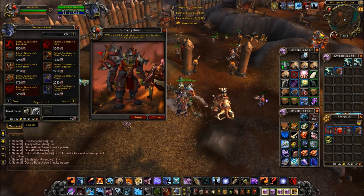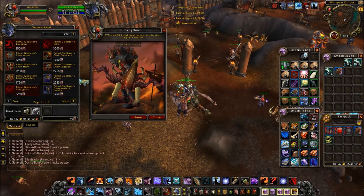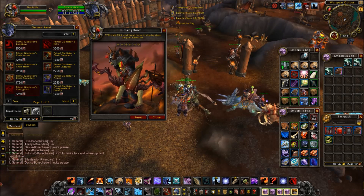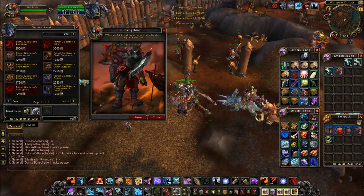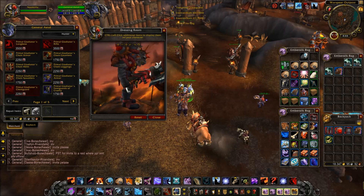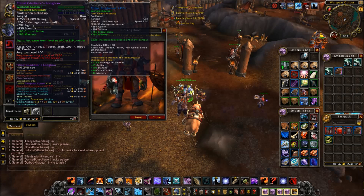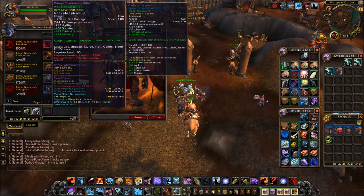We have the Primal Gladiator's Longbow. This thing looks pretty epic — there is a slime of some sort dripping from it, which is pretty cool, and it moves as well. Here's the rifle too, which is also pretty cool. I like the bow a little bit more, but the rifle is still pretty epic. Both are 3,500 conquest marks, 195 critical strike and mastery, and 524 DPS.